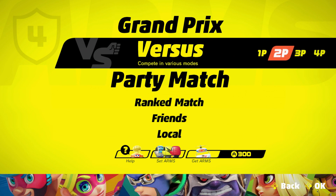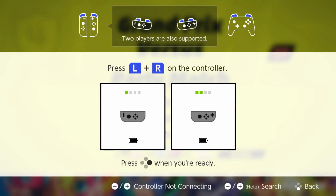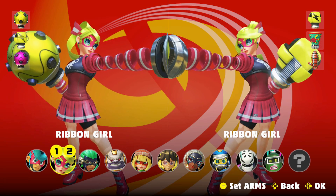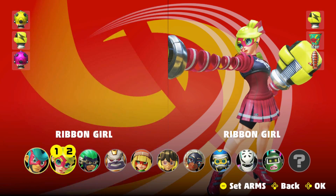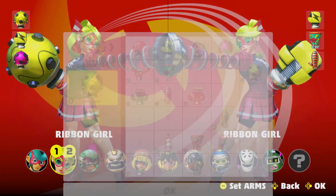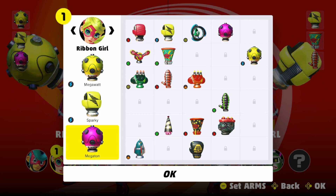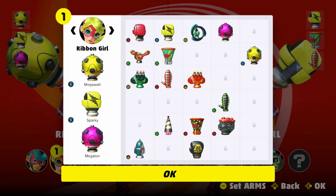For this strategy, you're going to want to head into two-player versus mode, then go right down to the bottom and click on training. For your character, you're going to want to use somebody with two of the Megaton ARMS. You're going to want to equip both of them for the final battle. If you have the Megaton Plus, it's going to do a little bit extra damage and you might be able to do this even faster, but you're going to need the Megaton for sure.